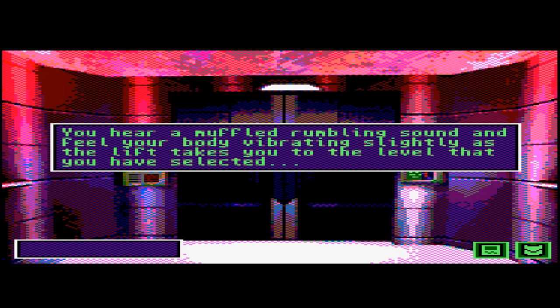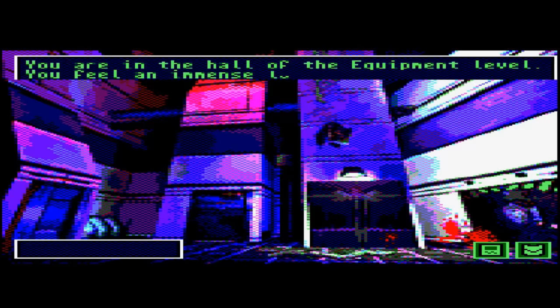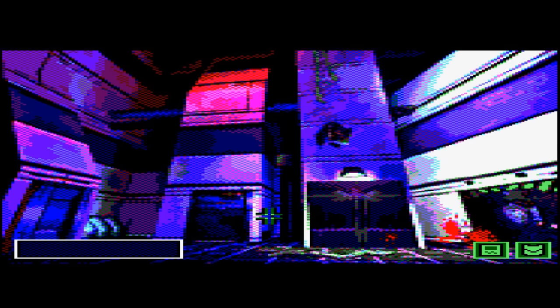Moving back up to the lift — at the moment it can only go up and down two levels, running on the power cell we took from our own ship, so it has limited power. Here we are at the equipment level where we ended last video. You feel an immense loneliness as you look at the breathtaking dimensions of the room; the walls are so tall you cannot tell where they end and the ceiling begins. There are several exits.